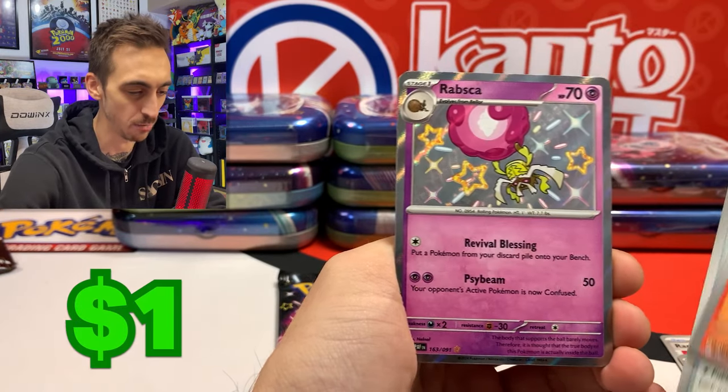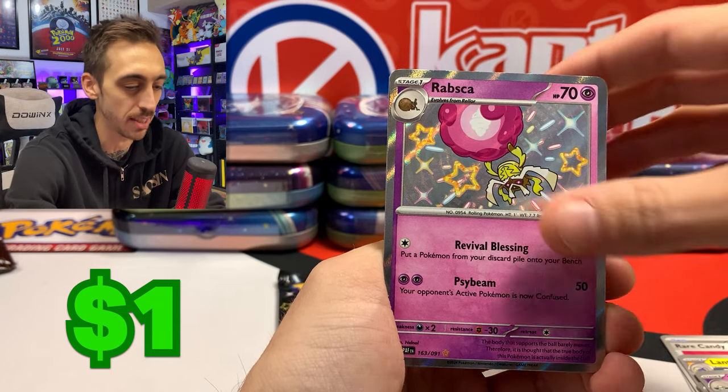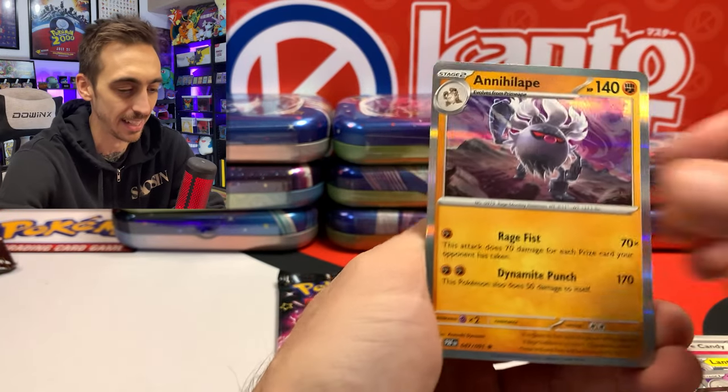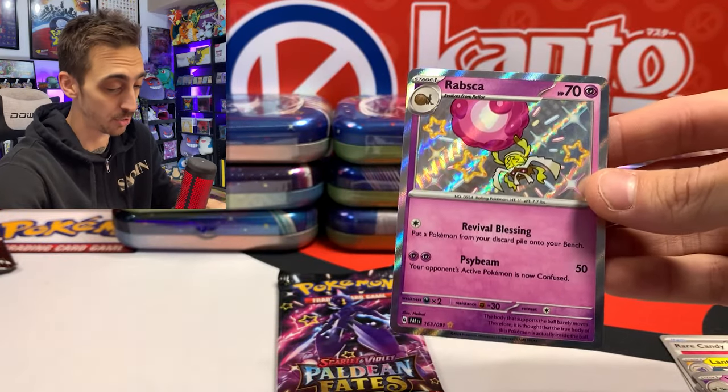We've got Iano, and we skipped right ahead to a nice shiny Rapska. We'll set Rapska aside. Just the holo — there's the code for you. So far, cool. Not doubling up on the baby shinies.